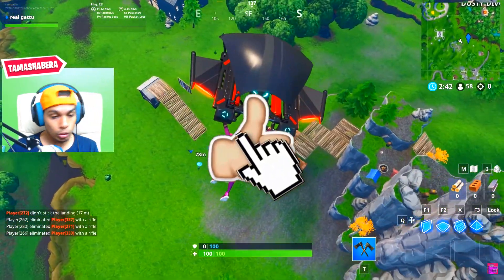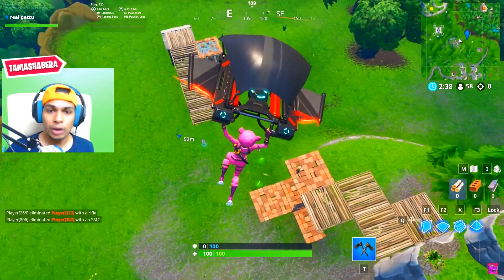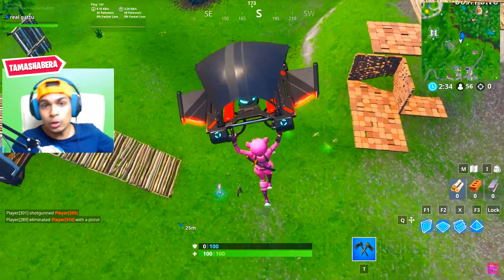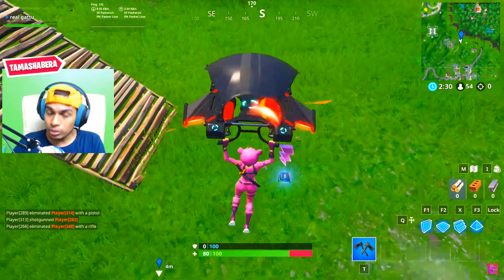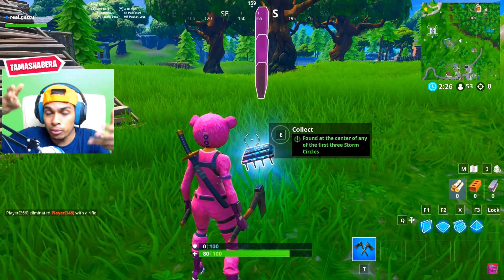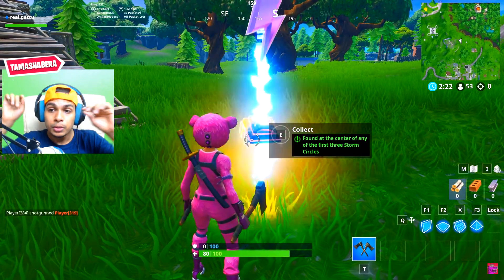Fortbyte number 20 is found at the center of any of the first three storm circles. Wherever the first storm circle is, go to the very center of it — it doesn't matter what game mode it is. Once you go over there you'll see this Fortbyte and you need to collect it. For me, it was near Dusty Divot, but it can be anywhere for you.